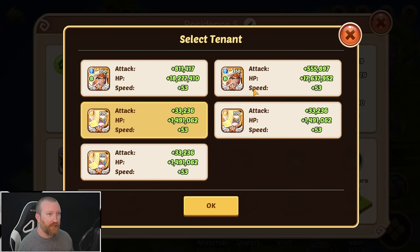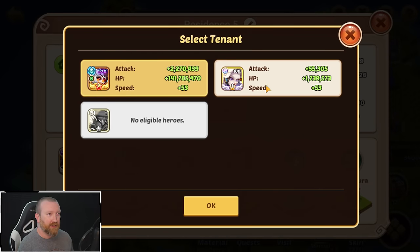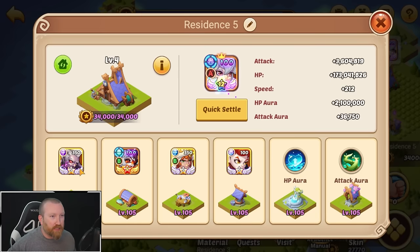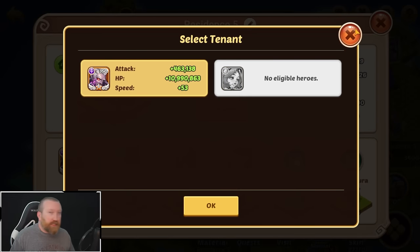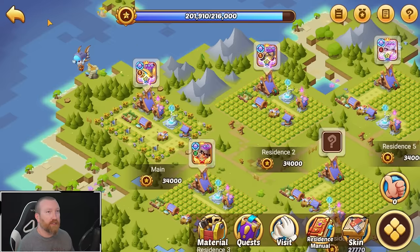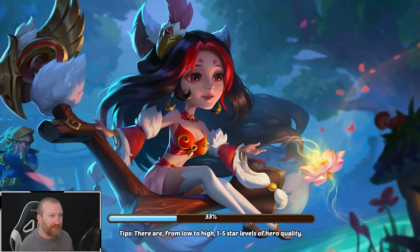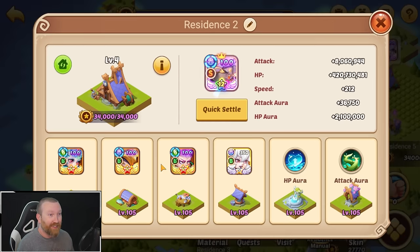That's Luna. It's Luna and G-ster. Maybe another G-ster, although we already have a Luna, so we might as well actually use her. She's not going to do much, and then another Natalia. So if we want to put all light heroes in our light tenants, this is going to be something.